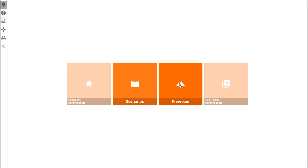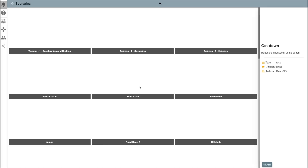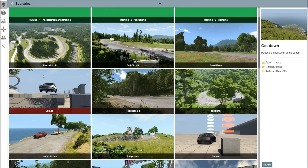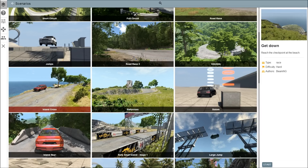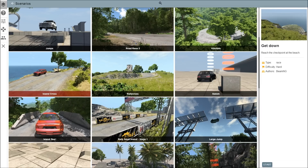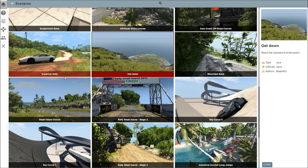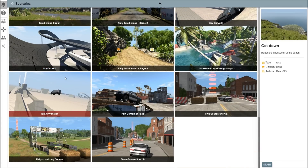We have Scenario and Freeroam. We'll do Scenario. We have Short Circuit, Full Circuit, Road Race, Jumps, Road Race 2, Hill Climb, Island Cross, Rally Cross, and then it's basically the same thing as before but you have a little scenario of things you can do. I ain't going to read them all off. Let's do the long course, let's try it out.